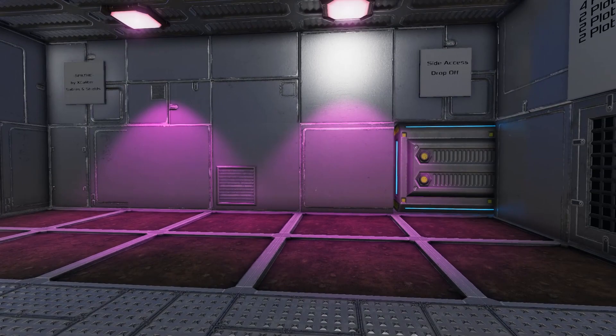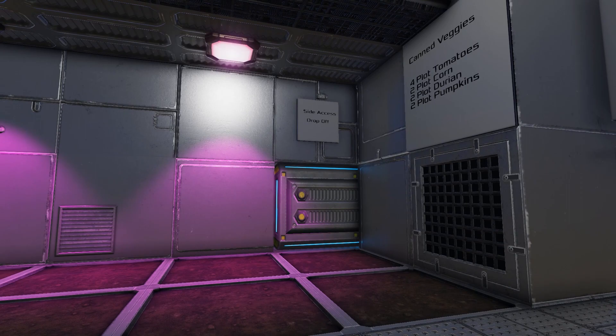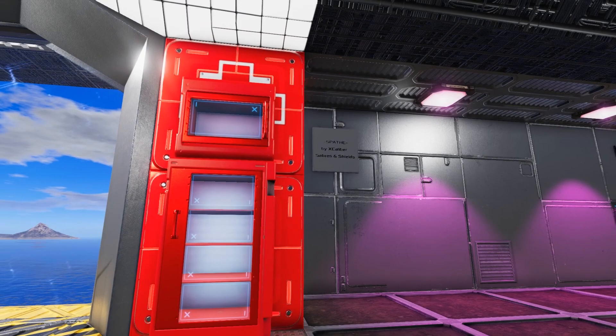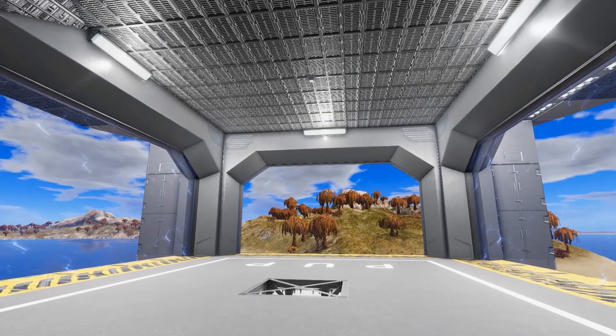On this other side of the room next to the fridges we have our ten growing plots and two grow lights, as well as a recipe for what is best to plant for your canned vegetables. We also have another cargo box marked for side door access — this is that cargo box where you can use the side door as a drop off point just like the one for reaching up to the flight deck. At the end here we have a sign marking the name of the ship and who it's by, and right here are just some extra little storage spots.